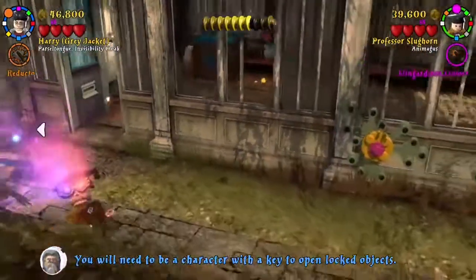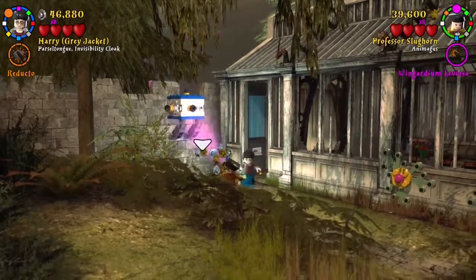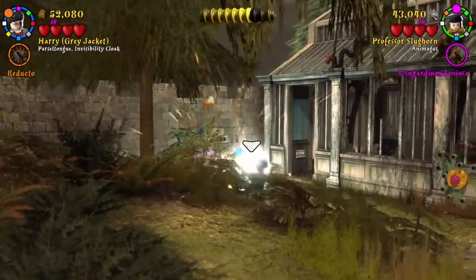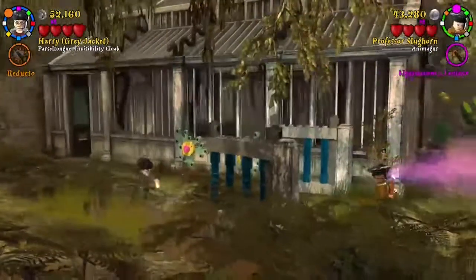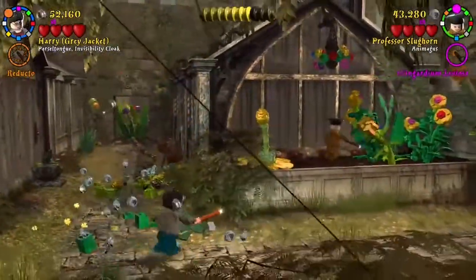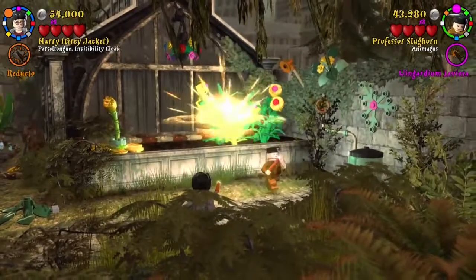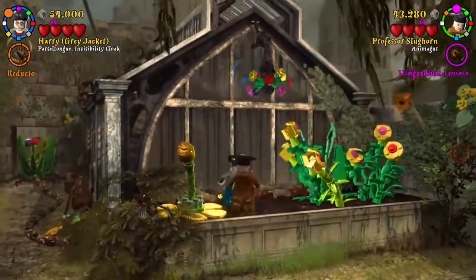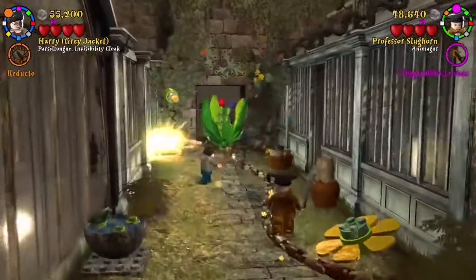Just currently blowing everything up. We got Professor Sprout — oh, what's Professor Slughorn's animagus? That's one of the things that we need to get to get rid of it, but we can't get rid of it because of the doors. So I don't know if we need to go in there first, to get rid of this one first.